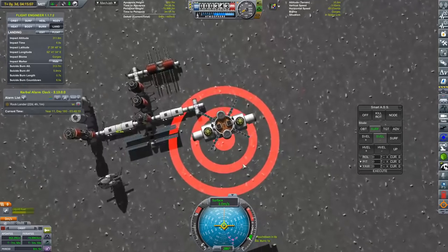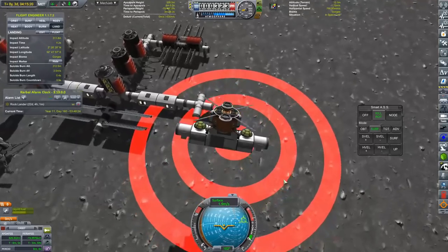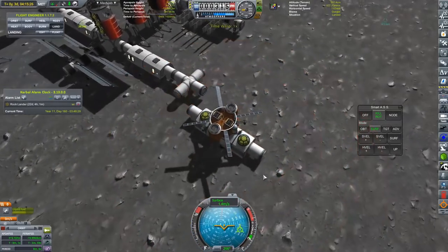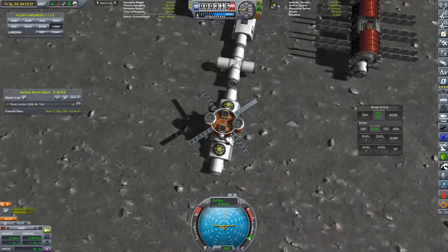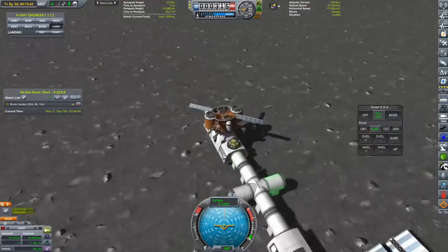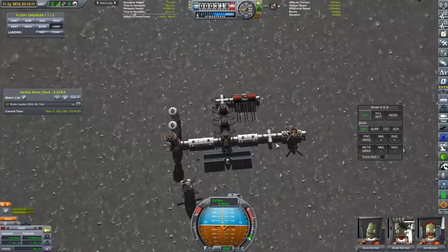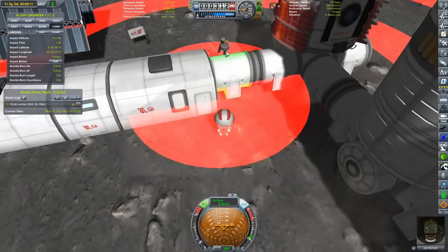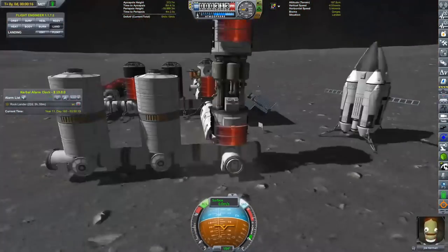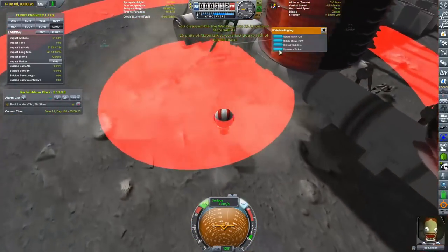Now that we have brought those two pieces down, this next section is going to be a workshop that should help produce material kits. I might be wrong though, because since having tried to test it, it doesn't seem to be working. There is a module called the Tundra assembly plant that I don't have, and I believe I need that to make some of the more advanced stuff from USI.